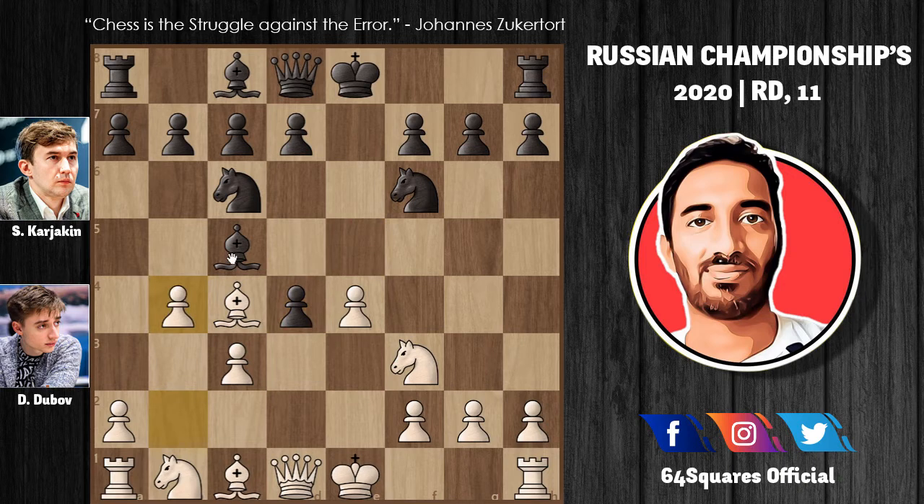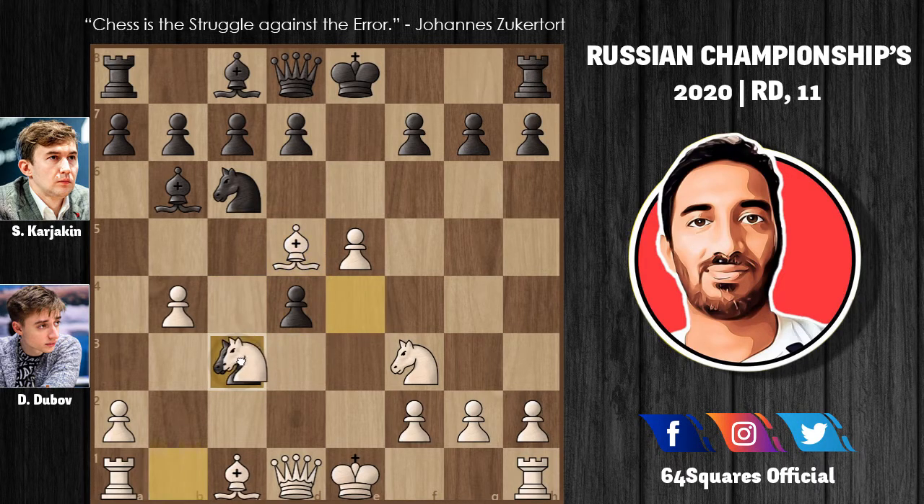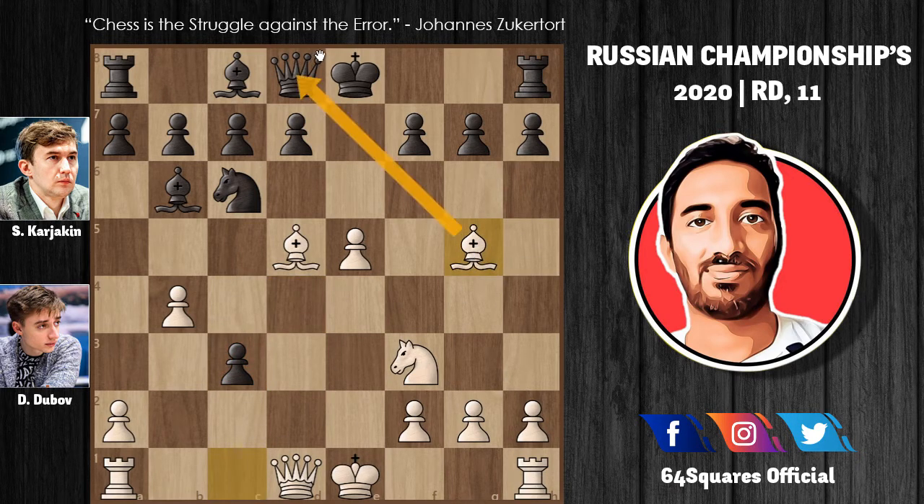Dubu goes for an interesting variation with b4, attacking the bishop, so now the bishop goes to b6. The pawn on e4 is unprotected, so Dubu plays the attacking move e5, attacking the knight on f6. Now the knight comes to e4, and Karyakin attacks the pawn on c3, putting pressure there. Dubu plays knight to c3, and after the exchange on c3, Dubu wins the pawn and plays bishop to g5 attacking the queen.